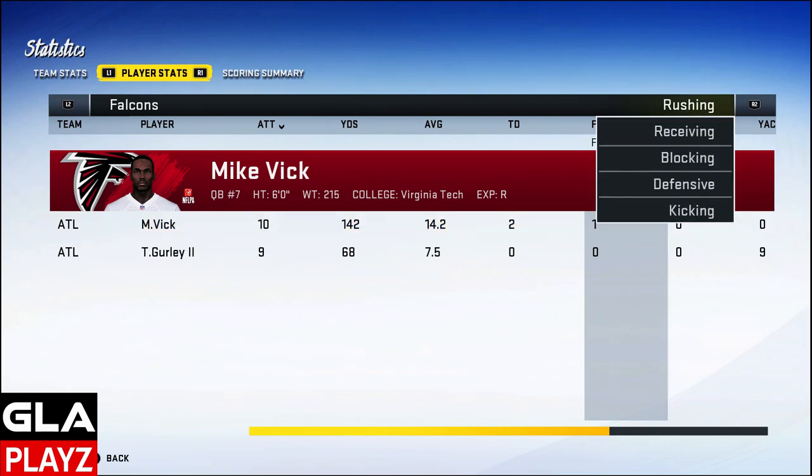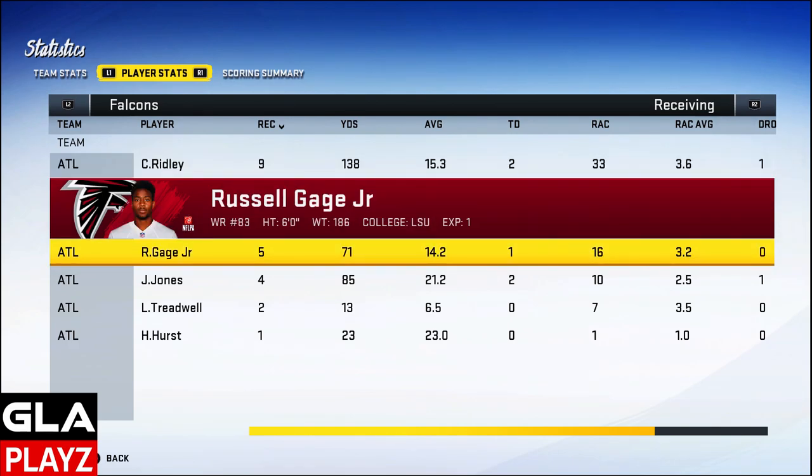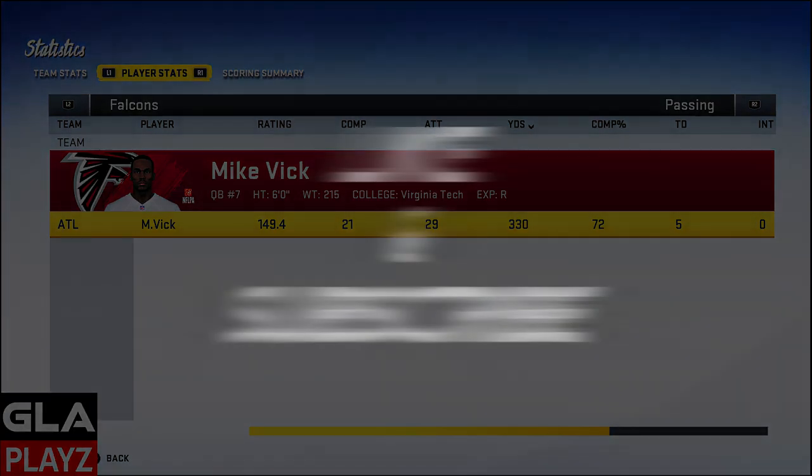He made up for the fumble on the very next play. Receiving: my go-to guy was Calvin Ridley — 1 fumble, 1 drop, but 2 touchdowns and 138 yards receiving. Gage had 5 receptions, 71 yards, 1 TD. Julio Jones had a great game — 85 yards receiving and 2 TDs. Followed by Laquan Treadwell and Hayden Hurst with 1 reception. Thanks for checking out the video!